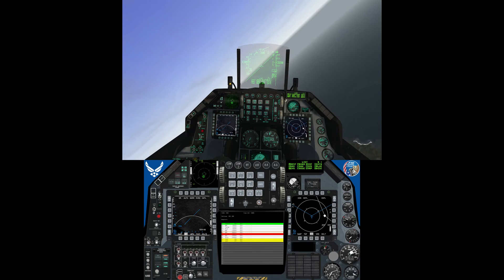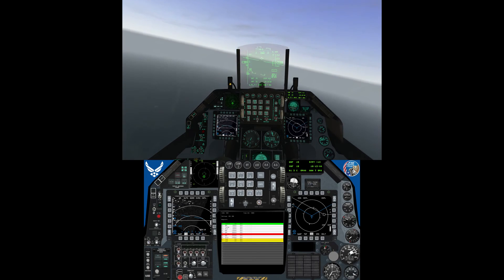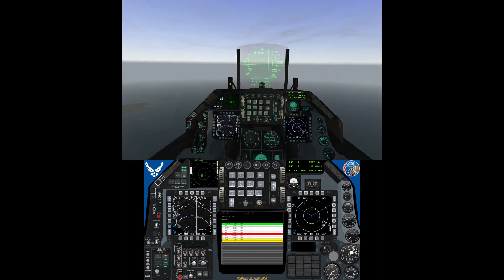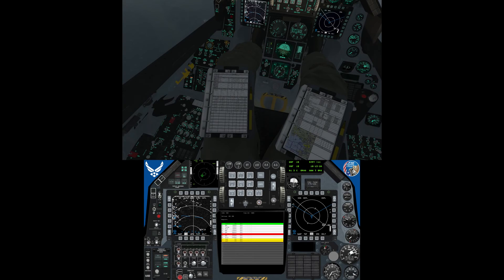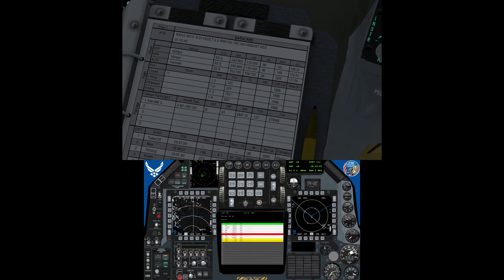If I change the steer point — let's say steer point 8 — on this card it starts shifting, which is the awesome part: you can see exactly where you're at. I also have my alternate landing strip. I don't remember which one it was — it says Salesan. So Salesan is my alternate.